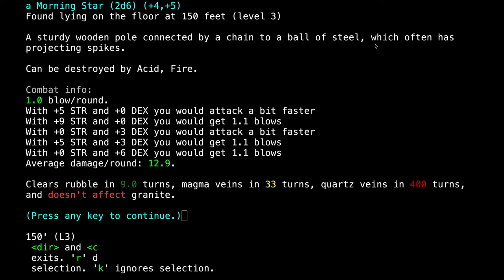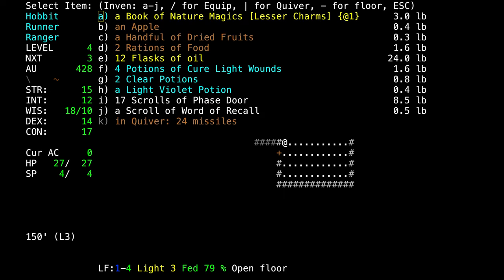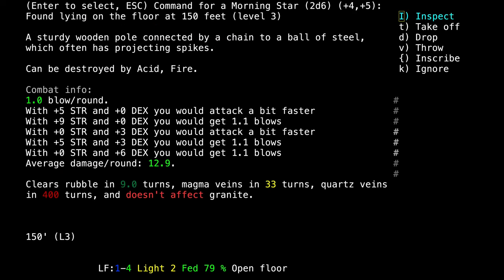Our first weapon — it is a Morning Star. A sturdy wooden pole connected by a chain to a ball of steel, which often has projecting spikes. The dice is 2d6 — two dice with six sides — that's pretty good. It has enchantments: plus 4 to hit and plus 5 damage, so plus 5 is quite a lot for an early weapon. It does 12.9 damage — actually more than throwing our pebbles. We are a weak hobbit though, so we only get one blow per round. We will wield this heavy weapon — 15 pounds. That very well may be the '4 treasure feeling' object.